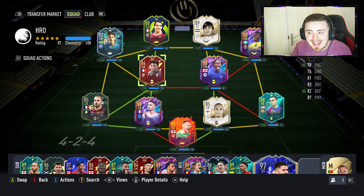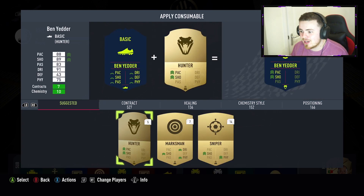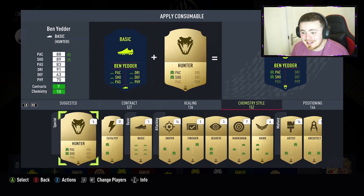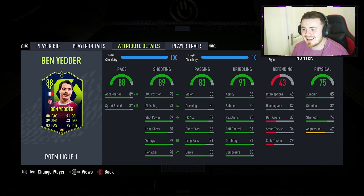I'm still waiting to get the Future Stars Tchouameni — that is the next upgrade to put in my team. But chem style for this man quickly: it has to be a Hunter, that is what Futbin is telling me. Luckily I do have five of them in my club. Super juiced the pace and the shooting stats — now we're talking demon energy right here lads.